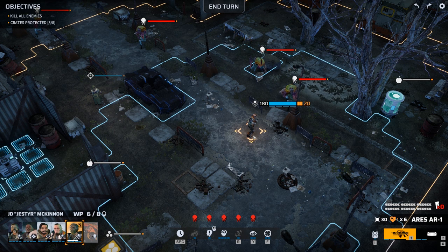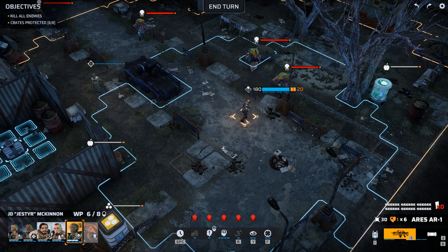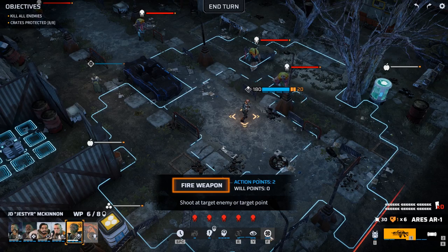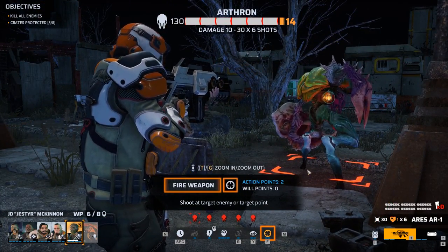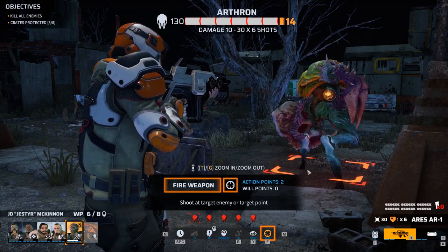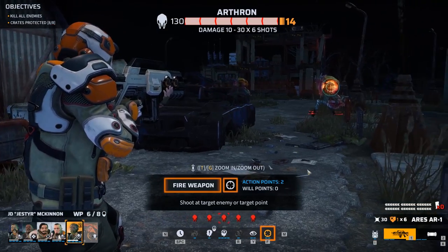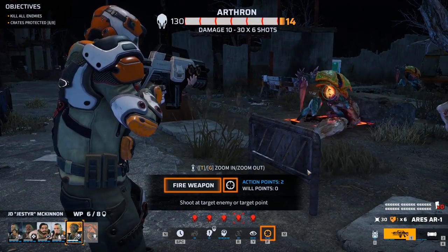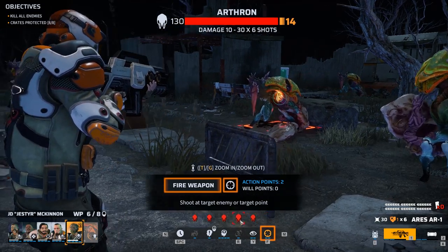Here we have our assault soldier selected, who is carrying an assault rifle. The assault rifle fires shots in bursts of six rounds. We can aim at the target by pressing the default F key or clicking on the crosshair on the bottom right of the action bar. This places us in snap aim mode. We can use the Tab key to cycle between available targets in our soldier's line of sight, or manually click on the enemy icons above the action bar.